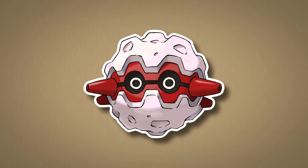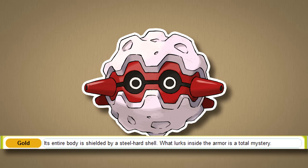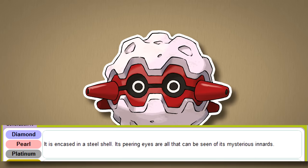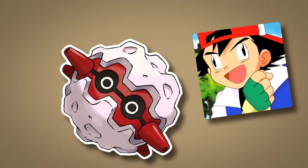This logic also covers Forretress, another bagworm pokemon whose Pokedex entries state it has a steel-hard shell — hard as steel but not actually steel — until later entries state it is steel, and then again that it's just hard as steel. The Pokedex entries are inconsistent, so we don't really know about Forretress.